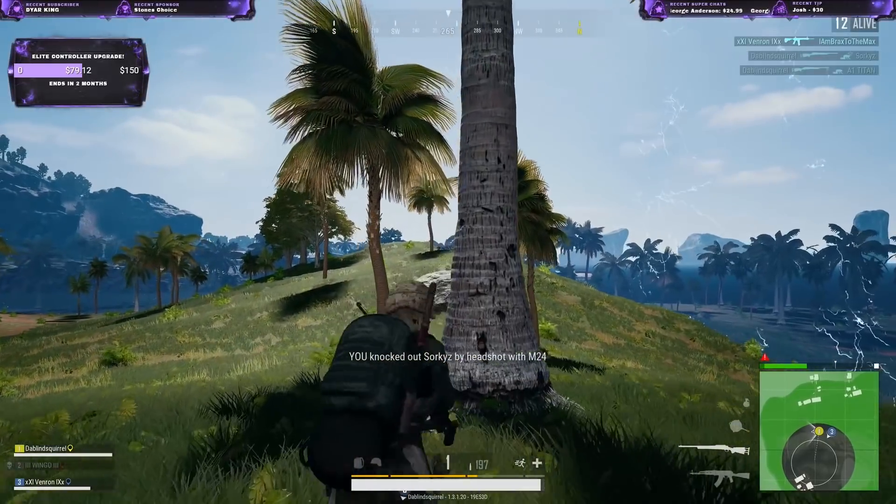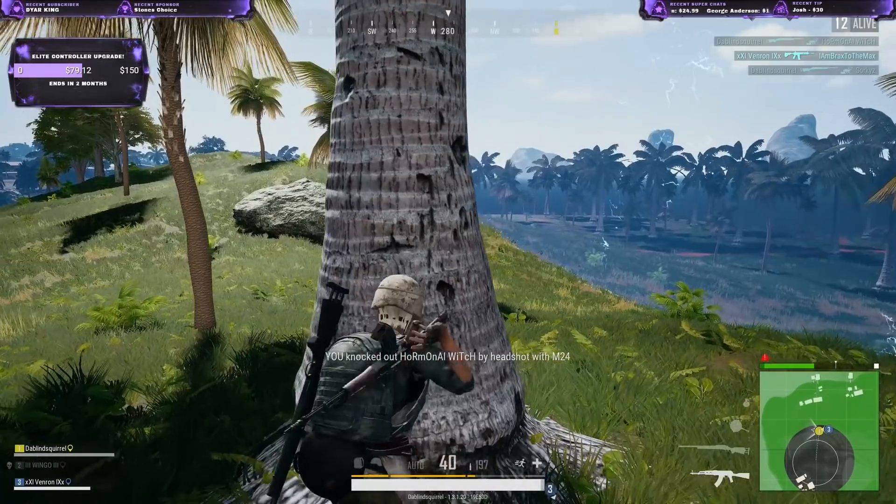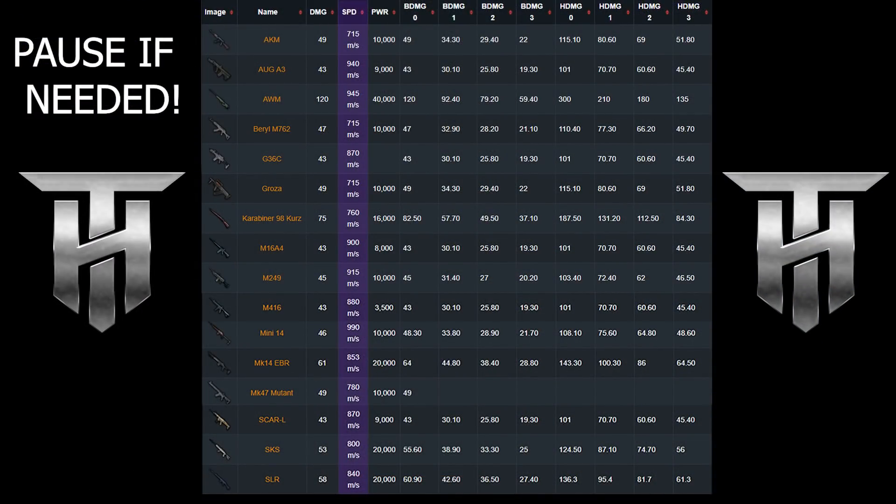This is because the Mini-14 and the AWM have much higher bullet velocities. I'll be leaving a list of all the weapons you would be using to single fire tap and their bullet velocities on screen — feel free to pause it, I'm going to be moving on in about five seconds.